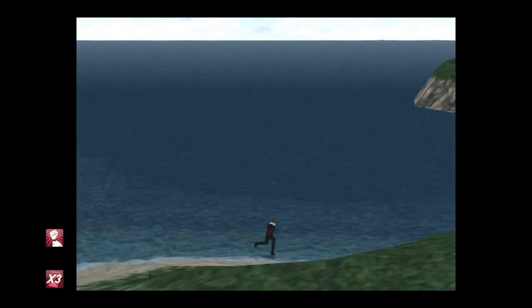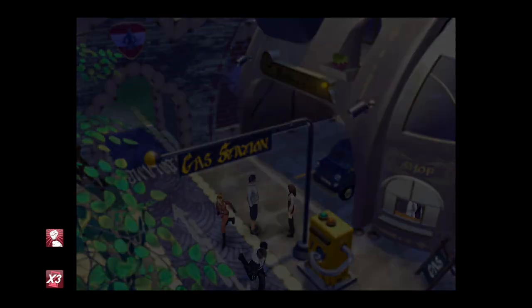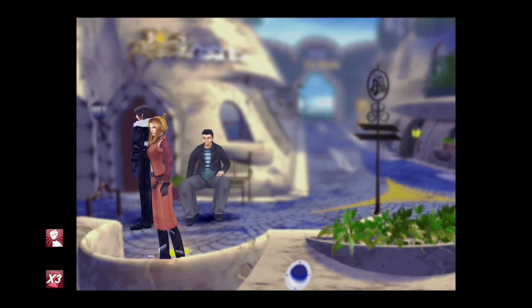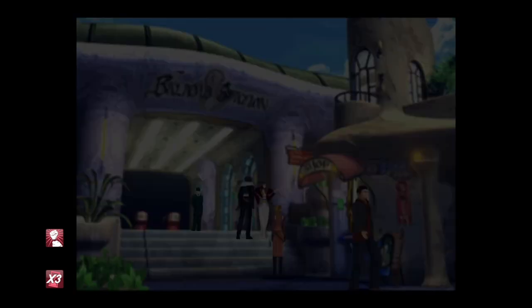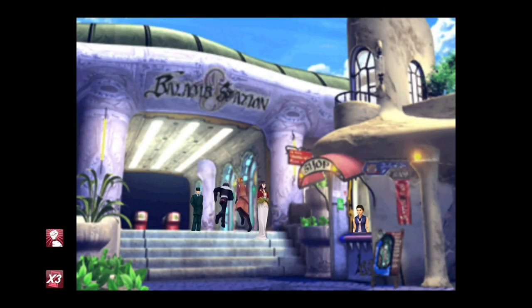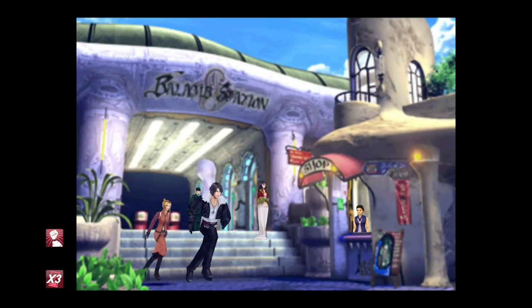We've done all the farming for now. Head into this little place — there's a draw point there. Come to the back here near the train station and talk to the lady in the white dress. Choose to challenge her, then press Quit on the menu that appears. You're waiting until it says the trade rule 'All'. Then talk to the guy behind the conductor until he also says 'All'.